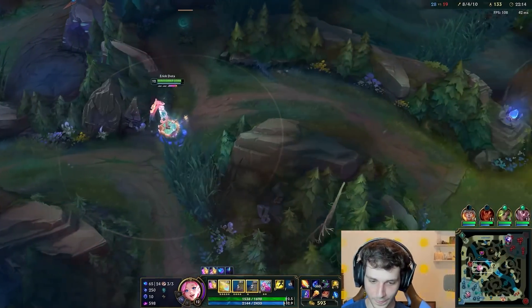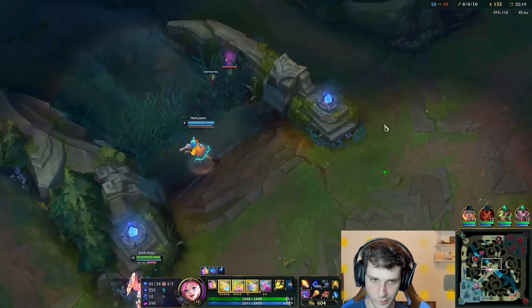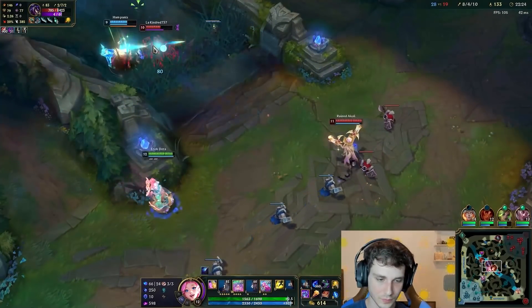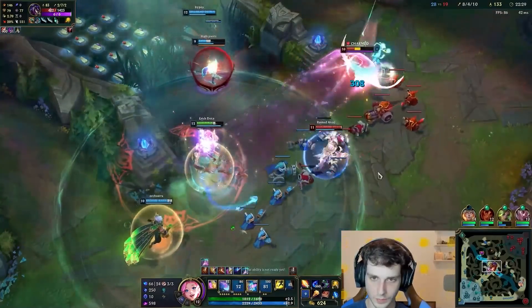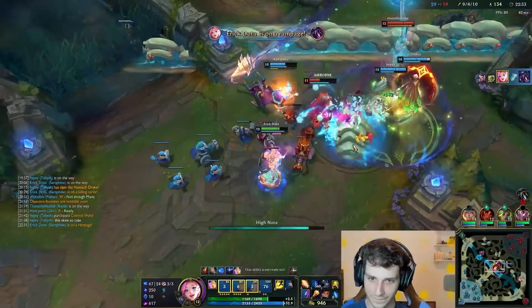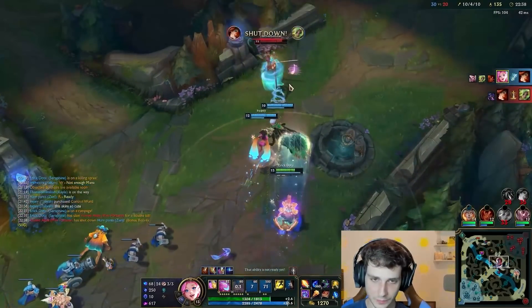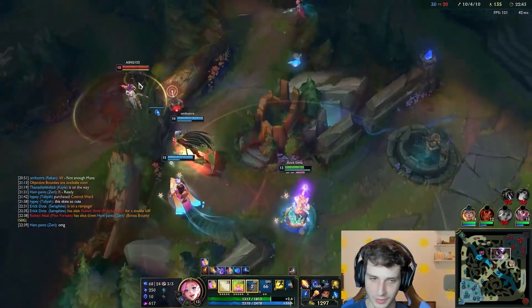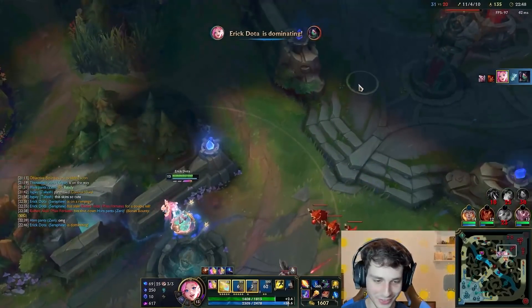Now we can spam with our Lich Bane. Hello there, Belveth — why hello there, you tentacle creature. Here's Akali. Yes, the Dolphins — they're doing work.